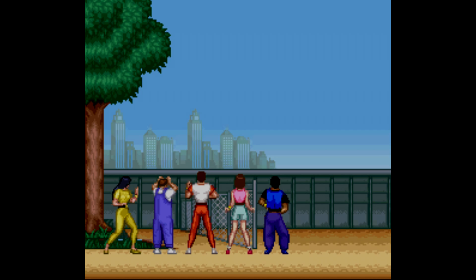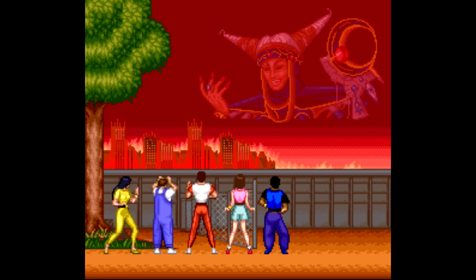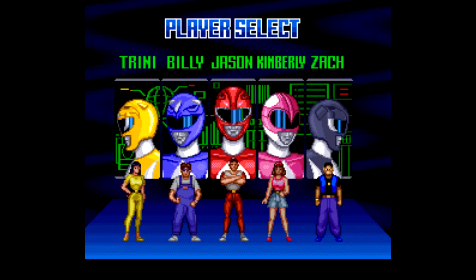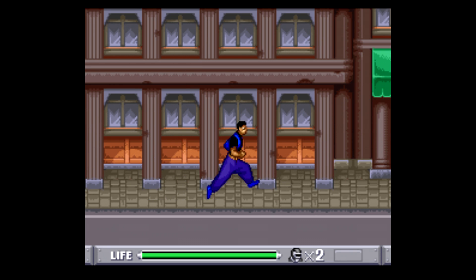As we begin the game, we'll get a little bit of a cutscene before taking control of the selection screen to pick our first ranger. You have all five of the original rangers to pick from. I'm going to play as all five of them during this run, starting with Zack, the Black Ranger, on the far right, as we enter into area number one.